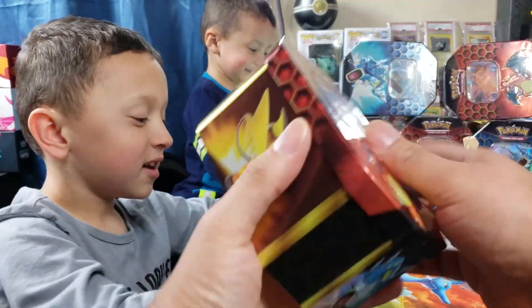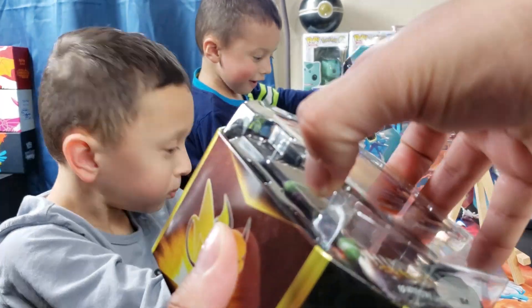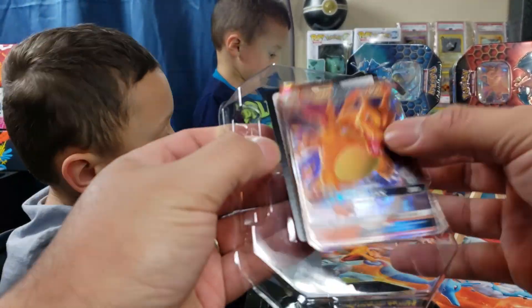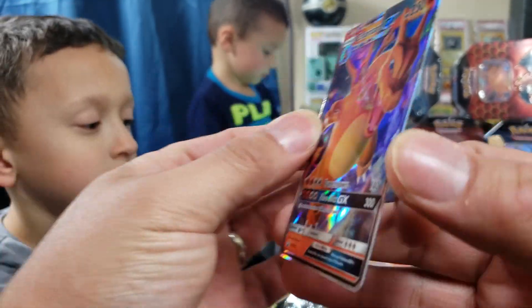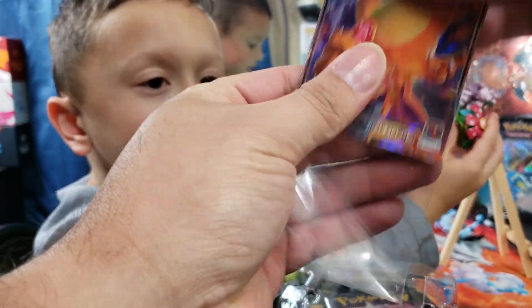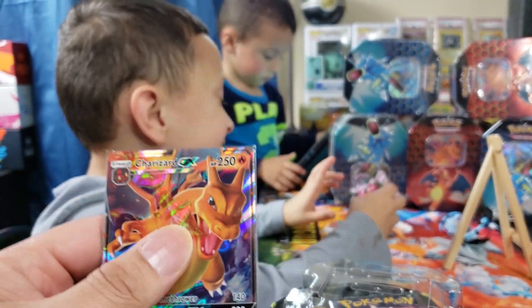We're going to go ahead and open this tin. Look at that, let's pull this out — hopefully we're on the search for that shiny Charizard. So I always keep the tins I open. We have the Charizard GX here, nice — this is the promo one. We don't have this one. We have the Charizard GX from the Hidden Fates set — we pulled about two or three of those. This one is specific to this box.